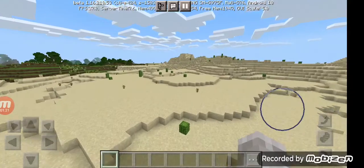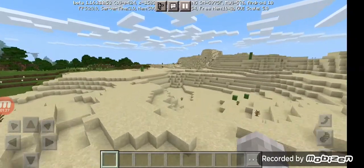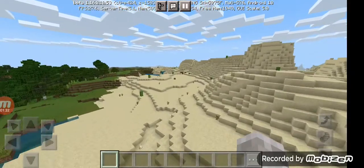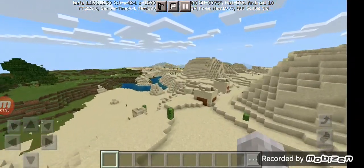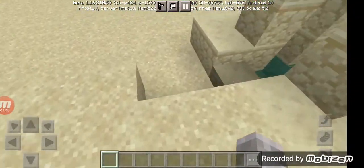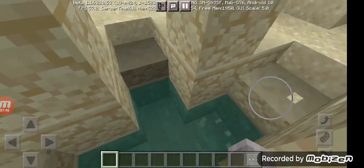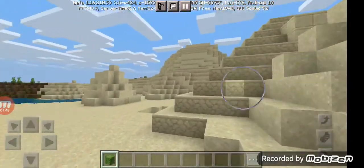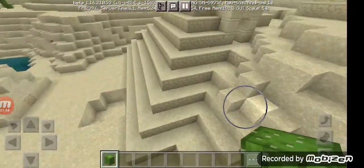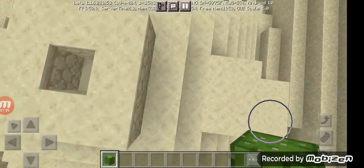If we go this way from the village, straight diagonal, you can see another desert temple — it's right inside the ground. A little tip: if you're looking for desert temples, I'd recommend looking for these types of landmarks, because most of the time they're right near these. Let's go see what's in this one.